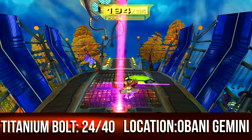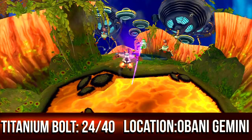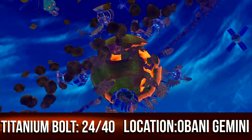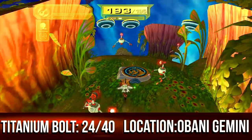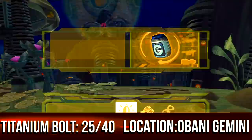To the right of the start of Obani Gemini, you'll see a path to this titanium bolt — you can see the X marking on the map. Follow these blue platforms to these rocks and follow the rocks right into this cave. Then take this portal all the way over here and jump up into the air — I kind of spotted this during the let's play as well.